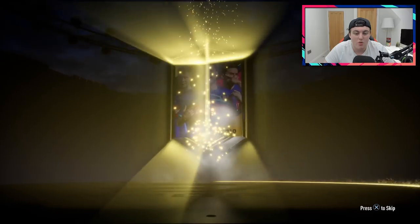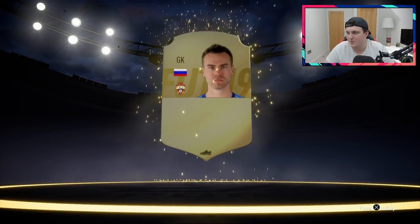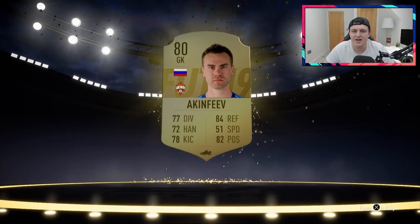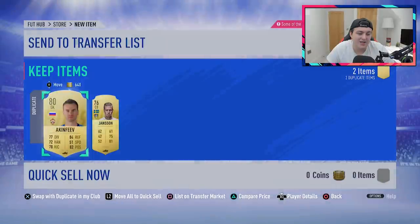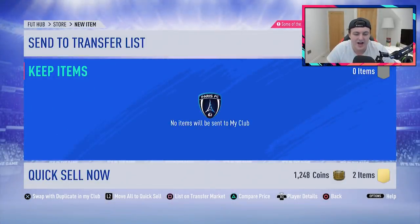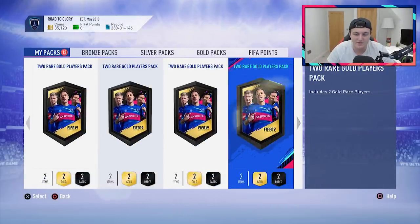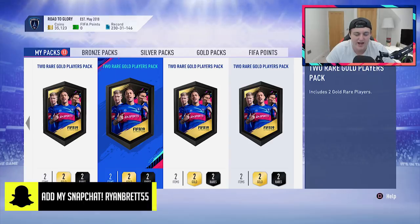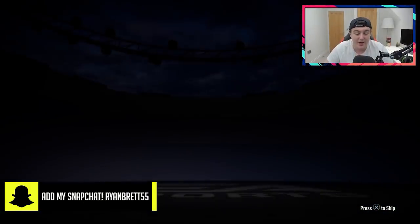Hopefully we can get at least one walkout from 15 gold upgrade packs, because if not I'm going to be a bit disappointed. I cleared out my club of non-rares that I've been stacking for ages. It was quite the time-consuming effort because I've got so many untradeables - either 50 pages of rares or 15 pages of untradeables just to get to the non-rares. It was stressful but we managed. It took like an hour.